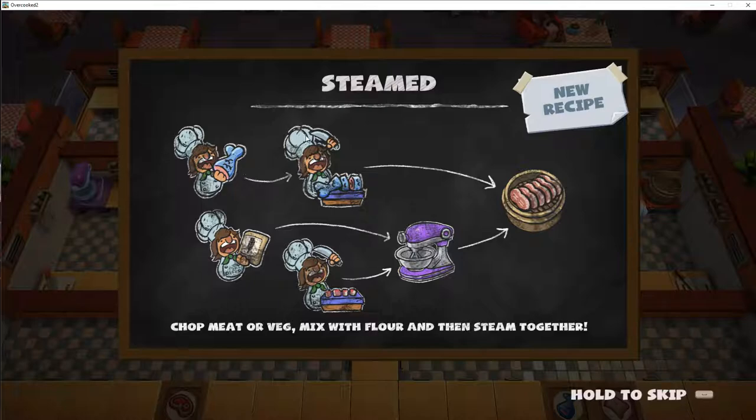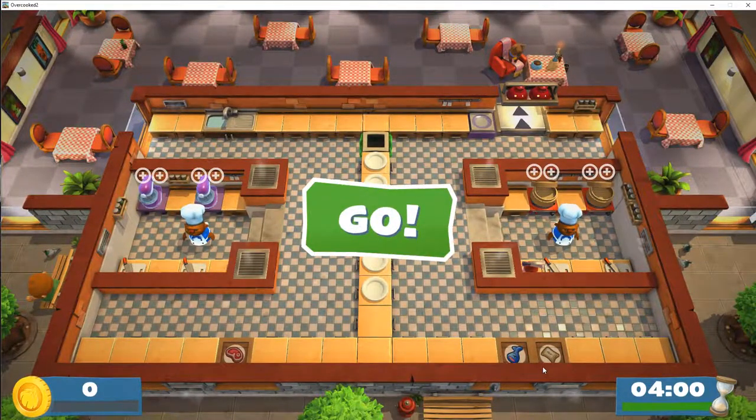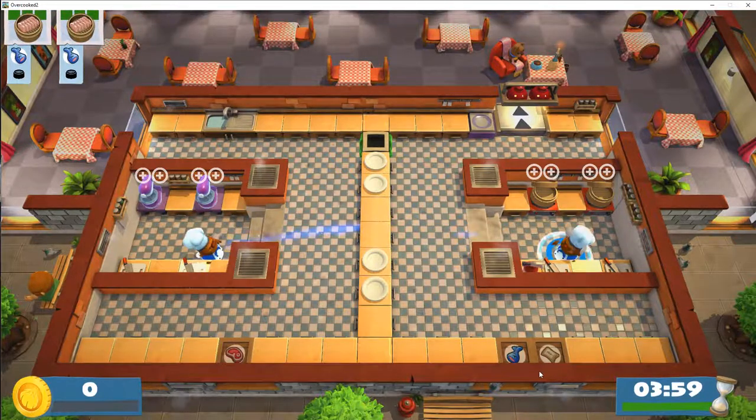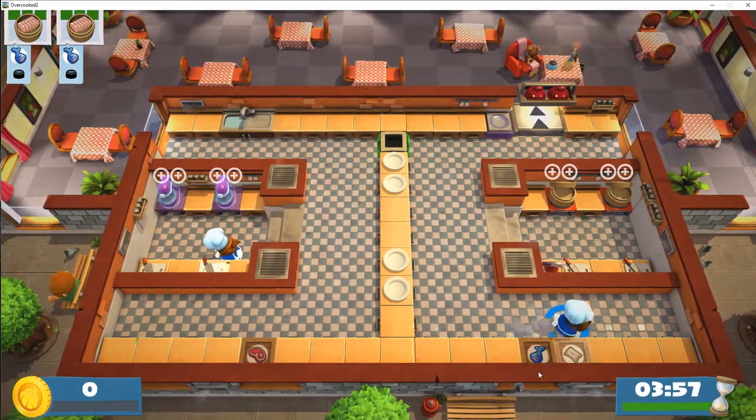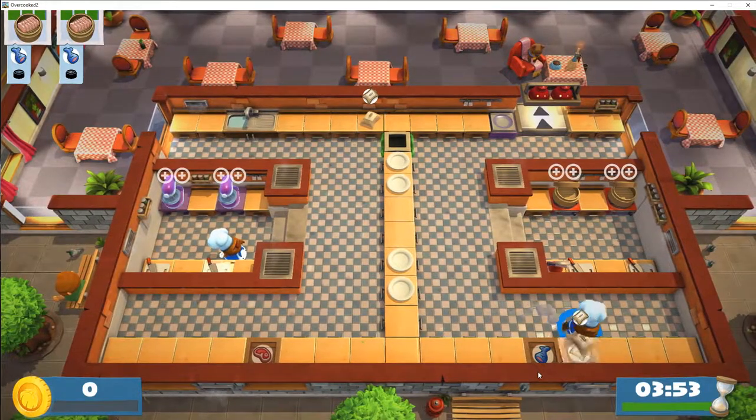We're gonna steam stuff now. We have to take wheat and chopped fish or chopped meat - whatever it needs to be - and you throw it in the mixer, then the steamer. Unless it's fish, then you chop it and you steam it. Here we go - because this game can't make anything easy, all the wheat is on the opposite side.